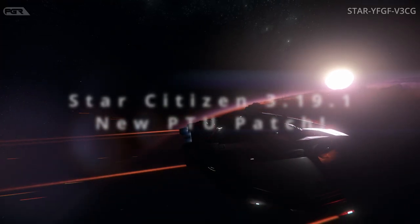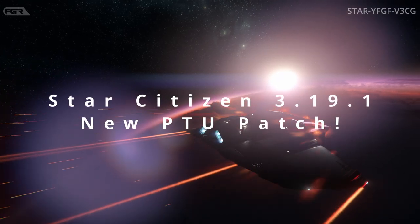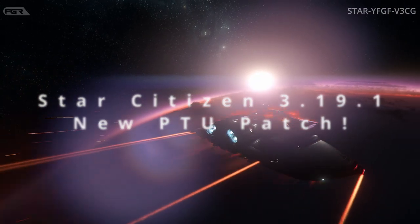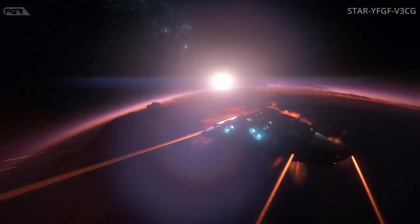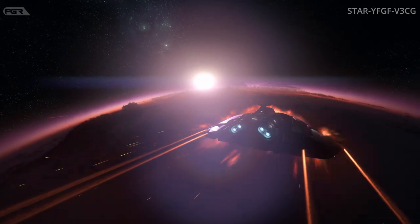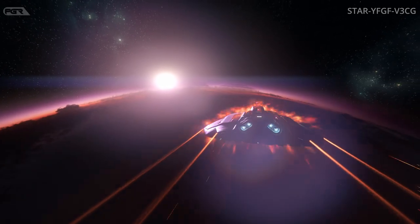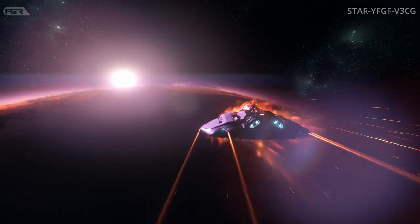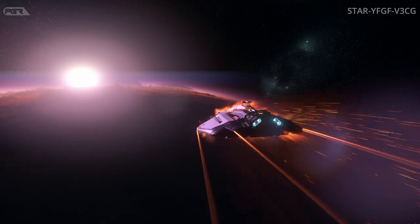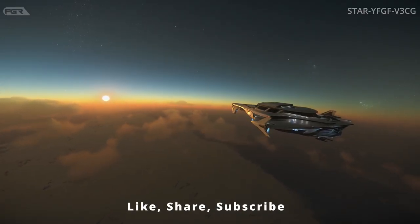A New Star Citizen alpha 3.19.1 patch hit the PTU tonight — we're going to go straight into it. This one comes with an important known issue: they've identified a couple of major DGS crashes in tonight's build. They're monitoring this after release to the PTU, and if these spike up to become too disruptive, they may roll back to the previous build tonight.